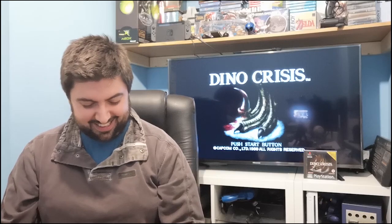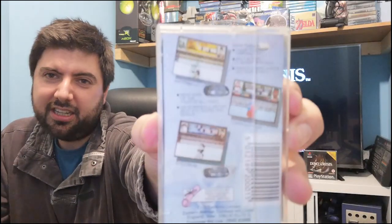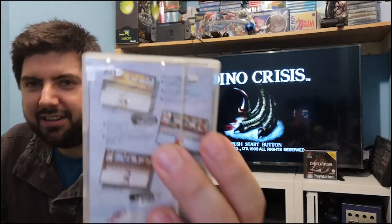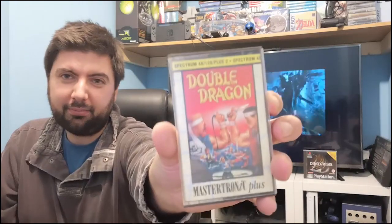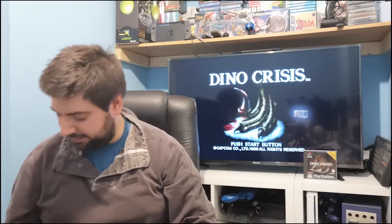Next up we have Frank Bruno's Boxing from Encore, which pretty much looking at it is a Punch-Out clone, to be honest. The graphics look exactly like Punch-Out, even the characters. Spectrum didn't worry about copyright back in the day, did they — it's just one of those things they used to put on the boxes. Next up we have Double Dragon — I love Double Dragon, fantastic side-scrolling fighting game. Mastertronic Plus, this one. I played it on the Amiga back in the day — not my Amiga, my cousin's Amiga. I didn't have an Amiga, I'm not that rich! But yeah, I love Double Dragon games, that's fantastic.